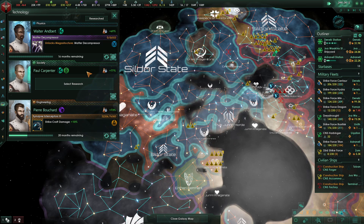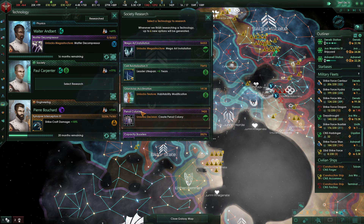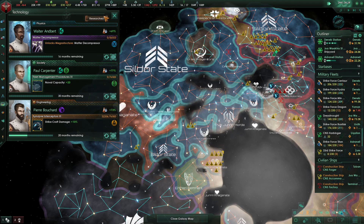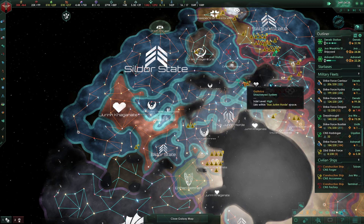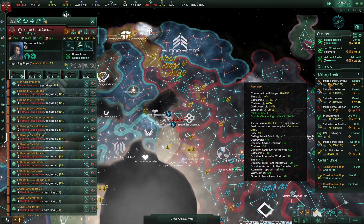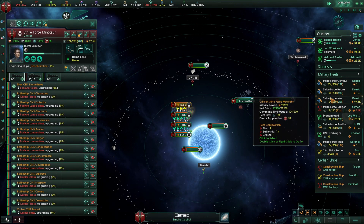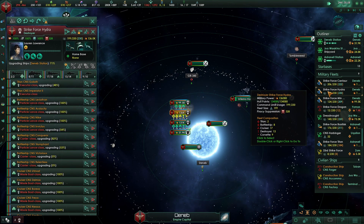Shield hit points. We got our matter decompressor — we should start building that at some point. Let's go with a naval cap, just a little bit of a boost for naval cap. You're waiting in line, you're in the middle of it, and you're waiting.